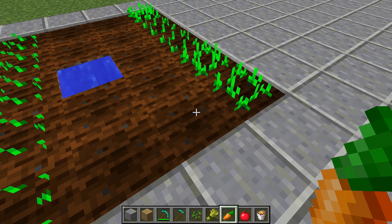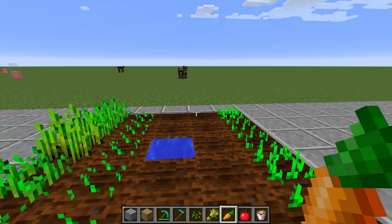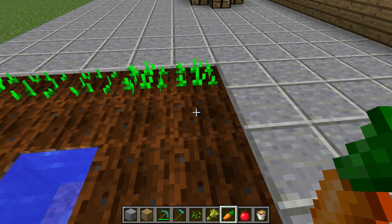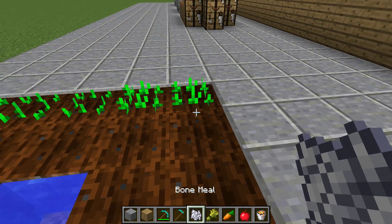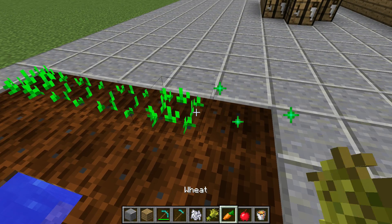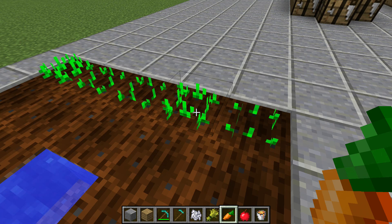Pumpkin seeds, melons. So the only way to get carrots, if I remember correctly in vanilla, is chests in dungeons, or zombies drop them. But once you have one, you can bone meal them and you will end up with quite a bit more. It will produce you three or four of them. Obviously I'm in creative — that was kind of silly.